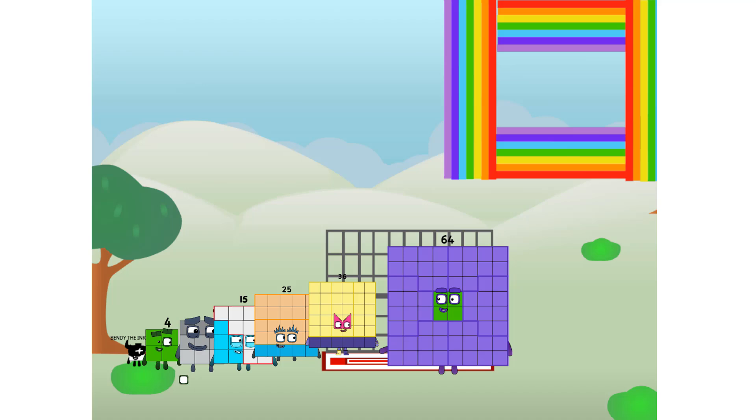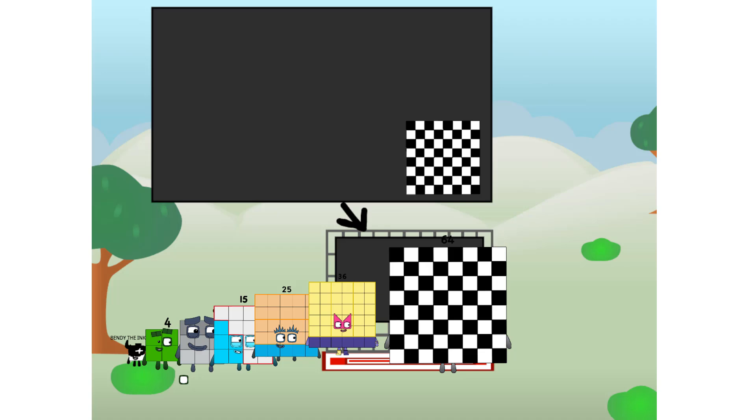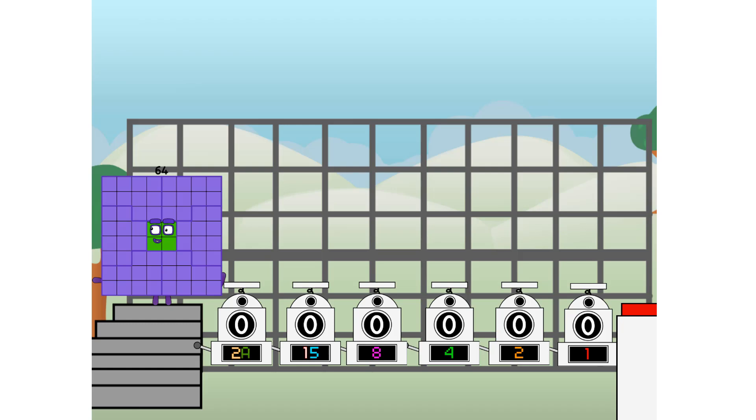I've got so much to show you. I'm 64. And I can be a strong square, a chessboard, a super rectangle, eight octoblocks, or even a super cube. But today, I want to show you a little trick I call binary boosters — using the power of doubles to send any number flying.